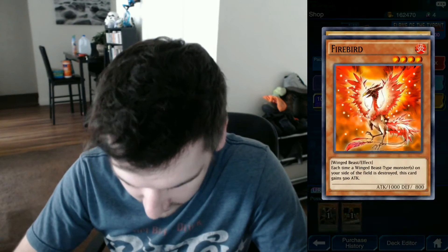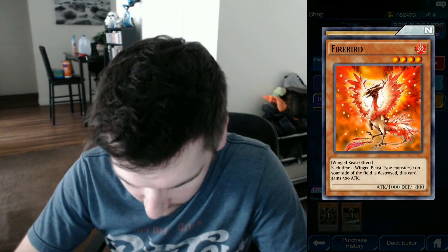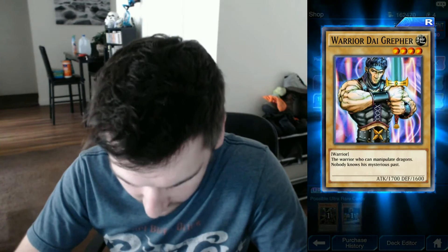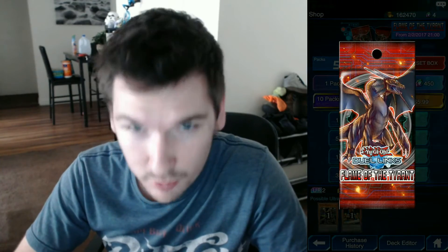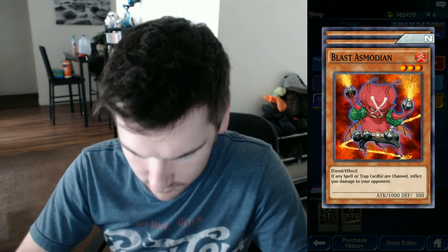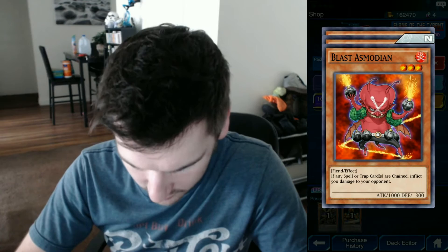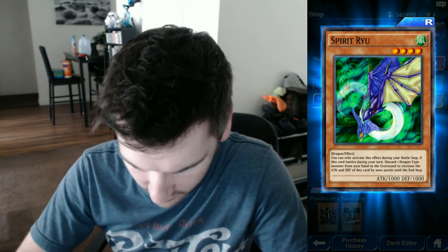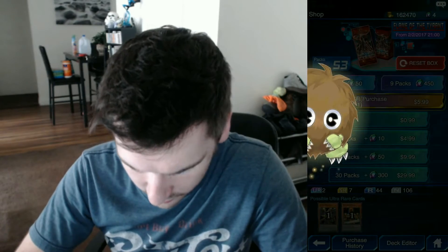Second pack. Another Insect Princess. A Firebird — this one's pretty good. If you guys want to read something, just pause the video and you can go ahead and read the effects. Warrior Digrefer — that's actually a pretty good card, 1700 attack. Blast Asmodian — if any spell or trap cards are chained, inflict 500 damage to your opponent. Flame Ogre. Spirit Rue. Got all these.